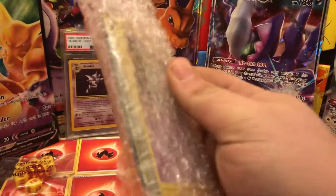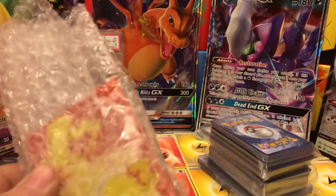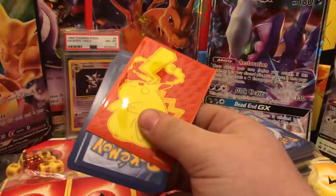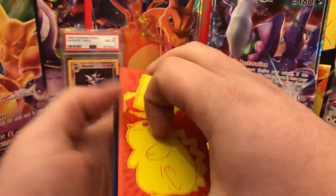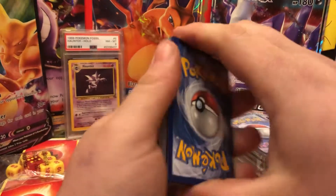We're starting to see something on the inside here, hopefully something good. Looks like the back is rare, so let's see what we got. Let's put the rare back here on the ground and flip it right over.